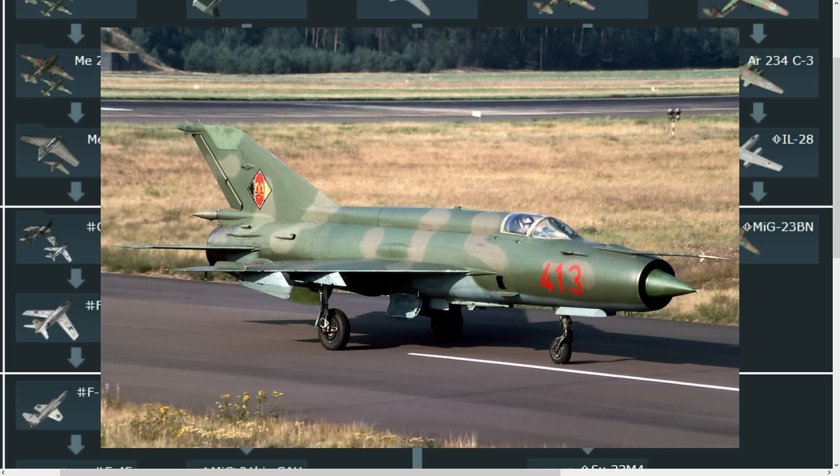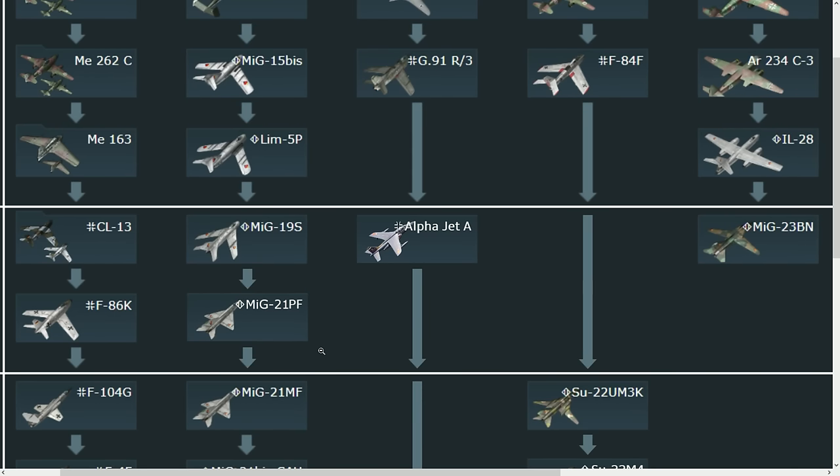Another option is the MiG-21M, which is one of the first MiG-21s — basically a MiG-21S as we have in the game, but with the R-11 engine, a built-in cannon, and a better radar. It would have only R-3Ss and similar, but it would be a very cool bridge between these two aircraft given the big gap.